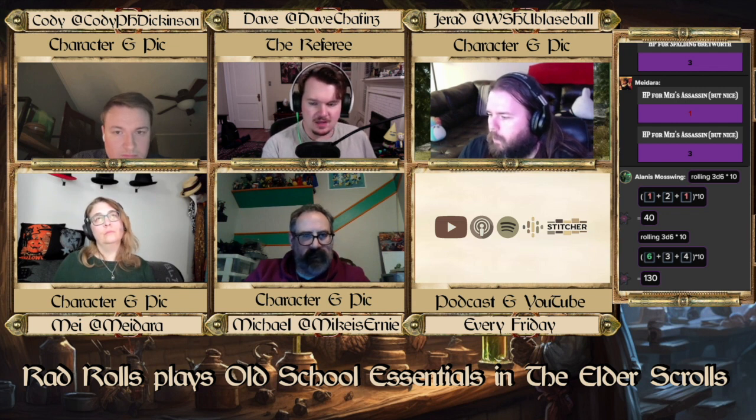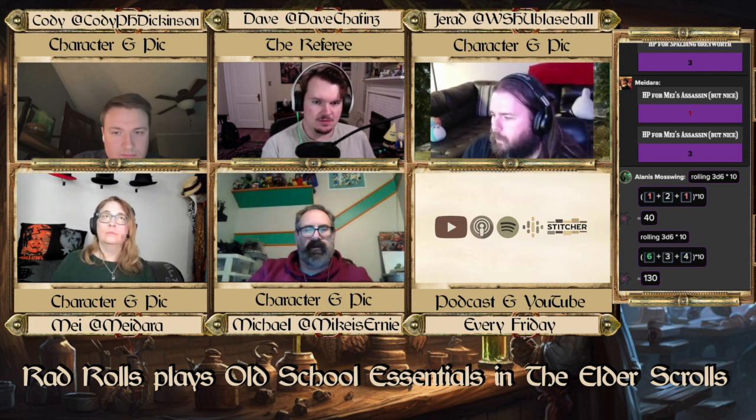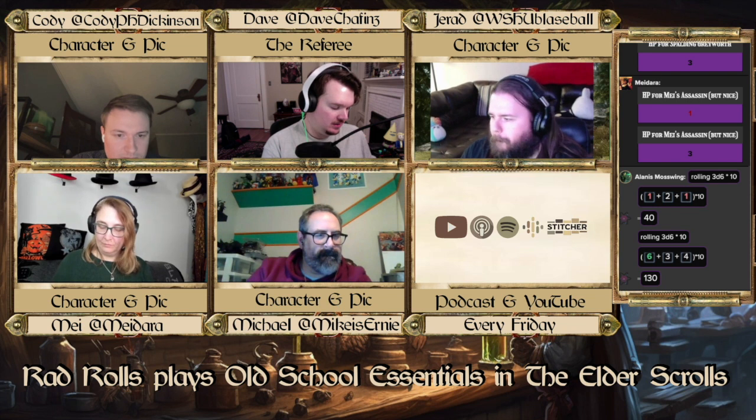So I'll let you all look over that for a minute, and once you're ready I'm going to give you five or ten minutes to spend your 130 gold pieces. You can add them in the notes on your character sheet. Anything you don't spend you can add to your character sheet as well.